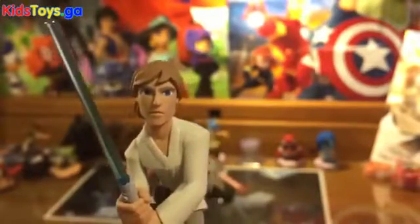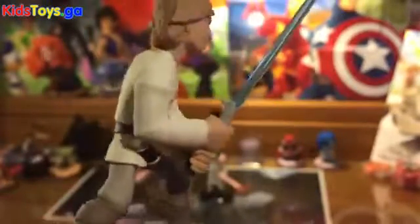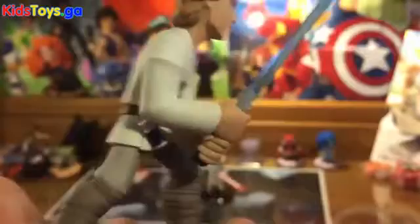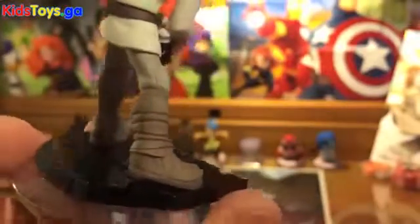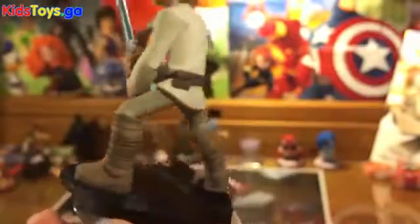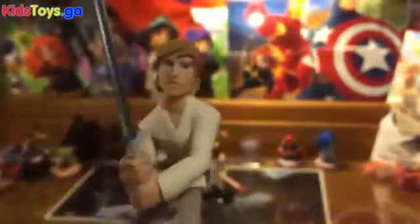And then last but not least, Luke. There he is — his lightsaber and all. Definitely capturing the Mark Hamill haircut pretty nicely. He's got the belt with the little pouch, the sweet blue lightsaber, another canister and pouch there. His belt, his boots, these little wraps on them. He's definitely a fun character. He's on the shiny black base that all the other characters from the Rise Against the Empire playset are on.